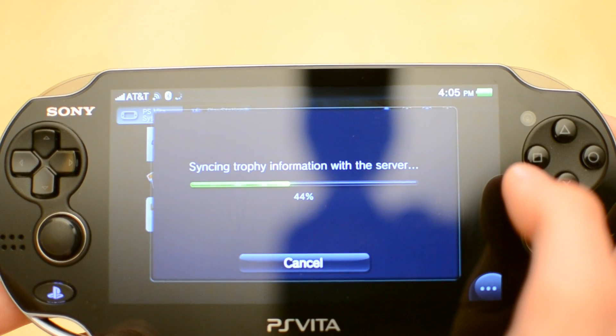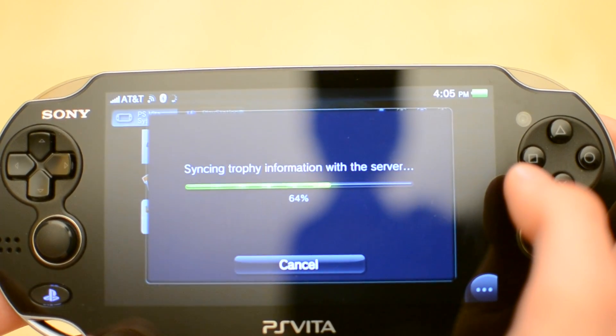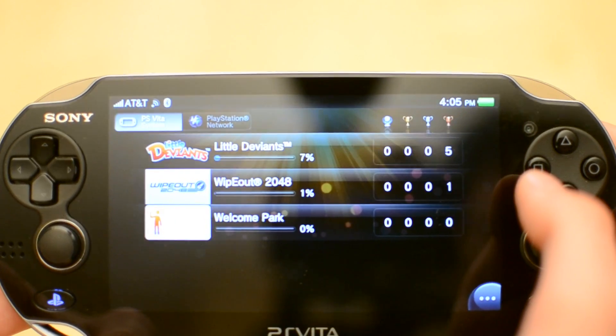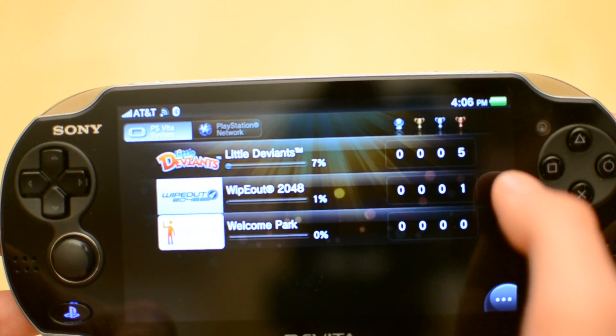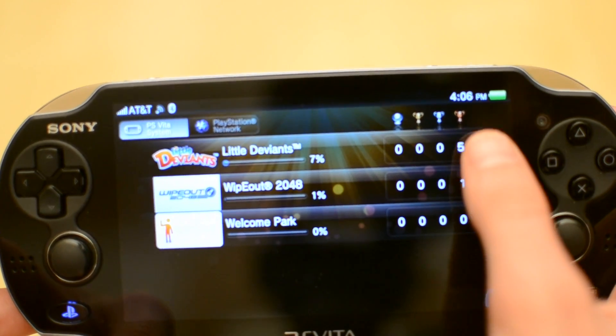This is kind of what a standard loading screen looks like on the Vita — not for games, but for simple tasks like updating and stuff like that. You're going to get that little blue window with the green loading bar. So here's trophies.